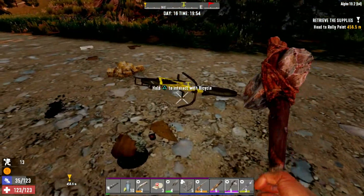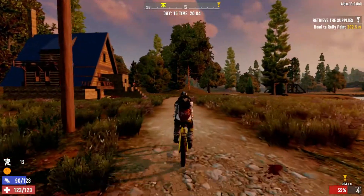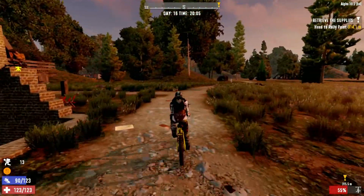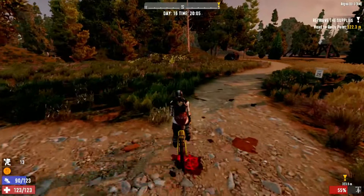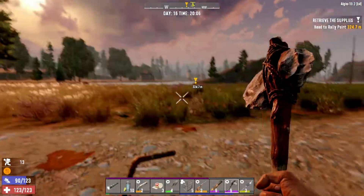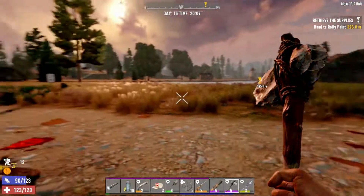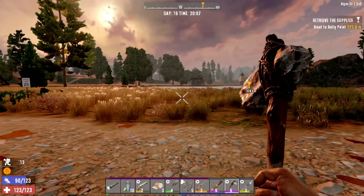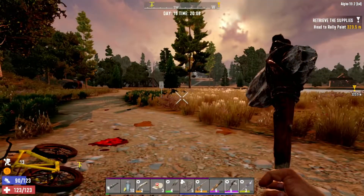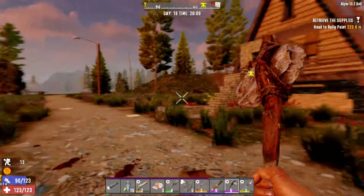Let us cycle home. Here we are, home again. So I've got to remember to clear out the bike. I've also got to remember not to forget about those boxes I've been leaving around the place. I think I'll call it a day there. I'm going to see if I can make myself a chemistry bench, because that means I can make herbal antibiotics, which would be really useful. And also check out the situation with machine gun parts. I hope you enjoyed today's adventure - hope to see you again very soon. Until I do, I shall say goodnight. Cheerio.